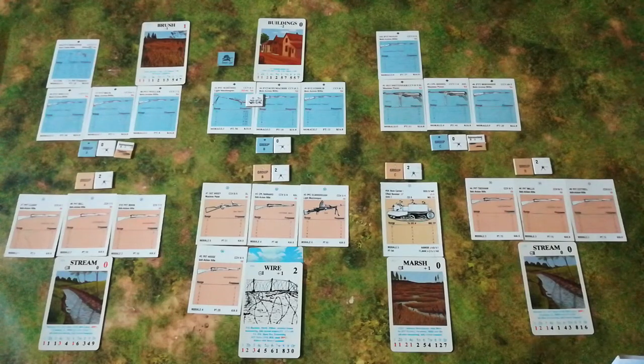Hello everyone and welcome back to the channel for the second installment of my British El Alamein campaign game. We're continuing with the first mission where my squad of Brits is patrolling forward to locate a German anti-tank weapon. Those of you who've seen the previous episode will know that we located and had a good belly laugh at the fact that the feared German anti-tank weapon was not the 88 - it is in fact an anti-tank rifle.